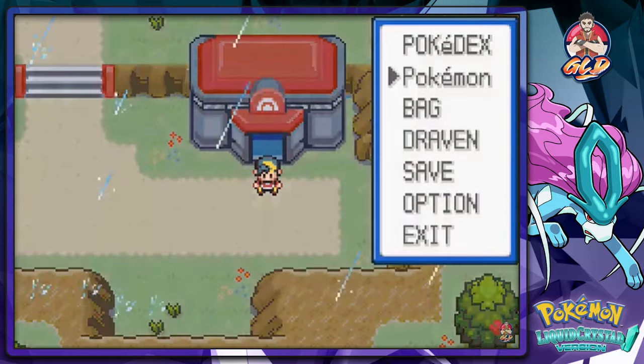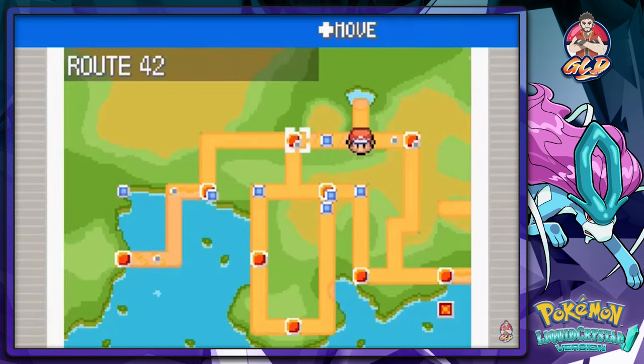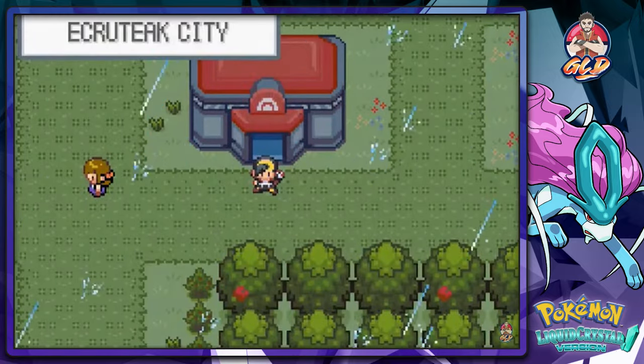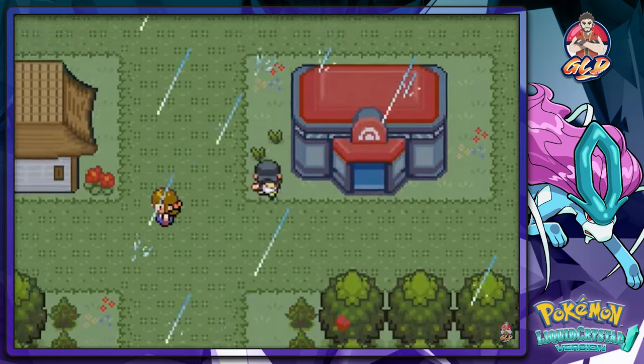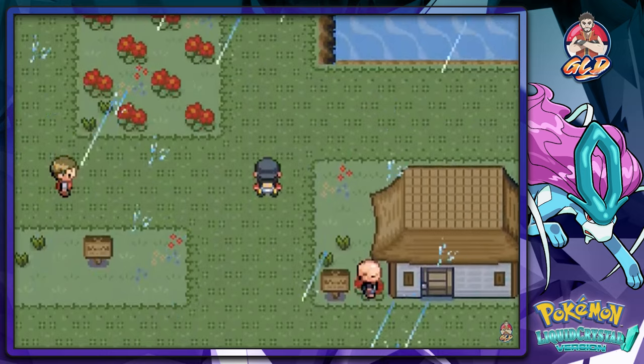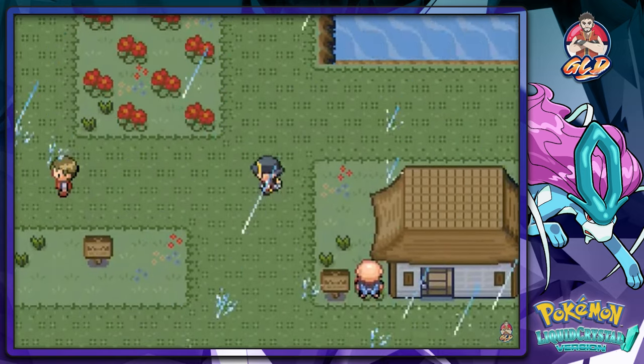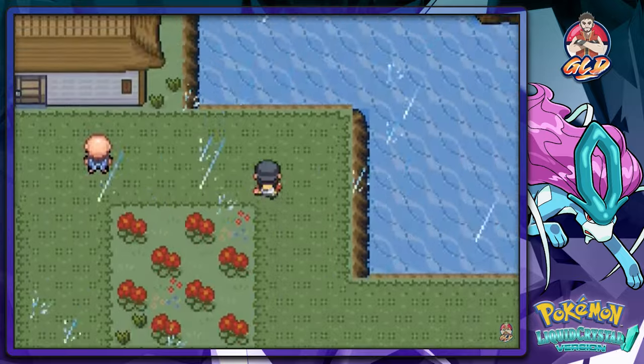Apparently there's something going on over in Ecruteak City, something having to do with the legendary Pokemon. That is what's causing all this rain - everywhere you go it's going to be raining, and that is going to be a very bad thing for all of us. Because you know what happens when lots of rain happens - legendary Pokemon who's pissed, that kind of thing.